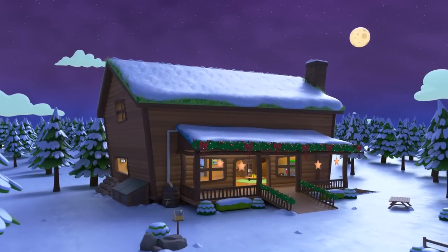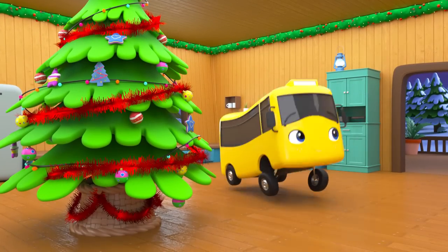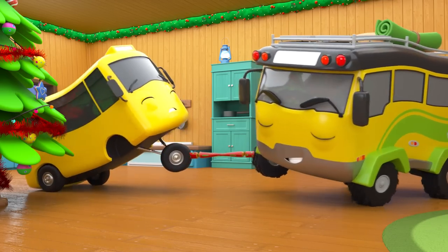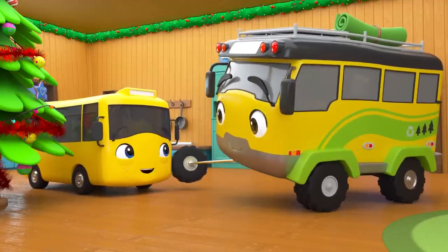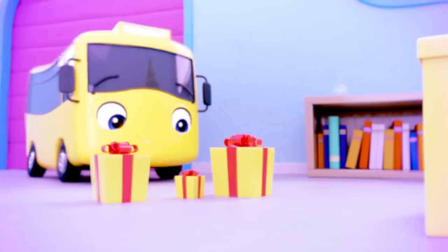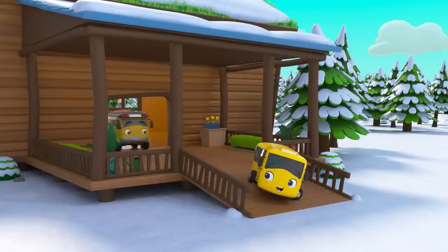It's Christmas Eve — Buster is so excited he can barely stay still! He can't wait for Christmas Day. Daddy has a Christmas cracker for Buster — pull, Buster! Whoa — well done, Daddy! But now it's time for bed, or else Santa won't come. Buster's dreaming about the presents. It's Christmas Day — Buster and Daddy are going to Mommy's house and Buster can't wait!